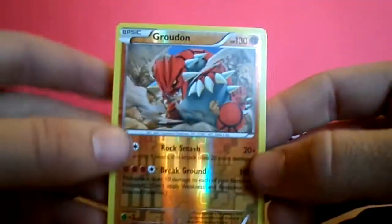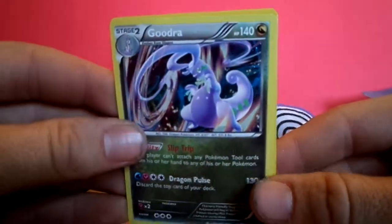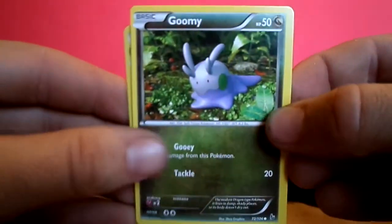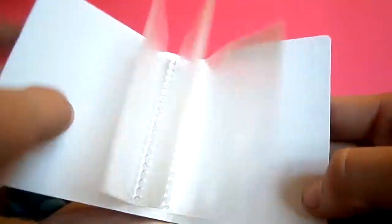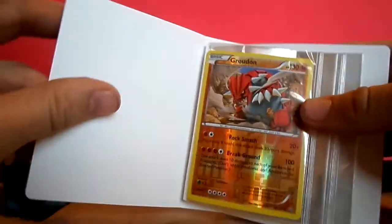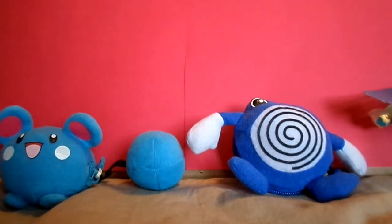So by far the best card we pulled out of those boosters. This came from the Goodra pack, which is the evolved form of Gumi. And it came with a little booklet here — pretty cool thing. Let's slide Groudon in there. Carry your Pokemon cards around like that. Thanks for watching, I'm Wolfgang. Have a great day.